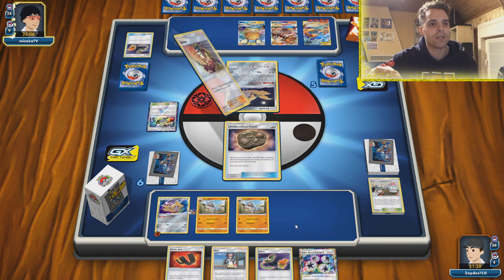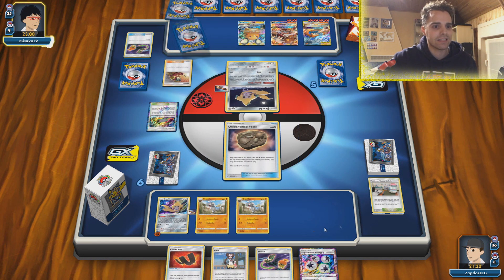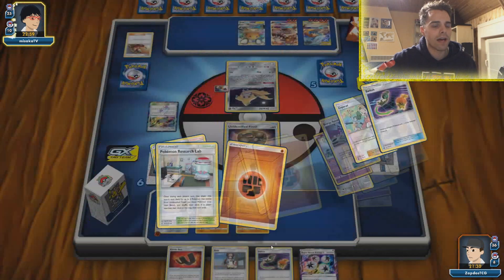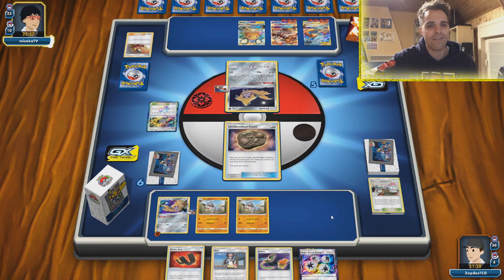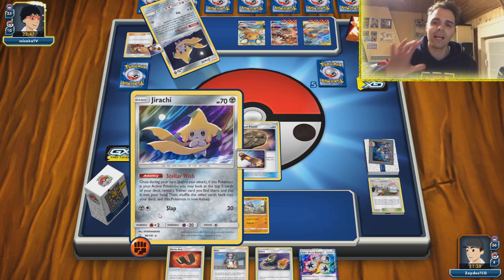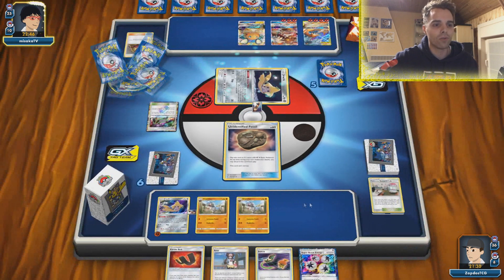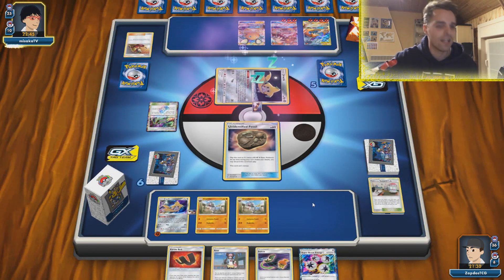Getting some more Pokemon out of the deck will be very necessary. At least we have our Energy Switch mechanic with Rosa — that helps a lot, and we even have a Pivot. Getting Jirachi in the active position, using Stellar Wish to get one of the resources, and maybe our Rosa can work for something else entirely. The good news is if we are not up-trading in prize cards, our Karate Belt will be more useful than ever. Getting the Caracosta out might have also been a good idea.